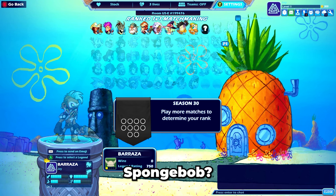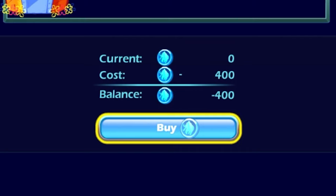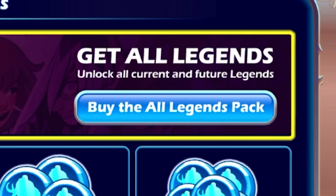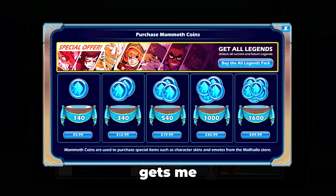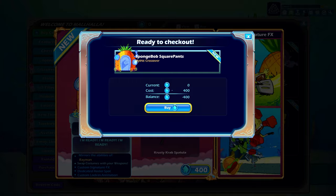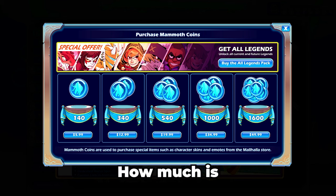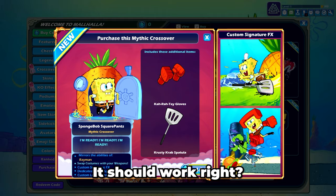Wait, do I have to buy SpongeBob? That's fine, that makes sense. Oh, 400 coins — currently I have zero. How do I get more? I gotta buy the All Legends Pack — does that get me SpongeBob? How much do we need? We need 400. I gotta spend 20 to get SpongeBob. How much is the Legends Pack?